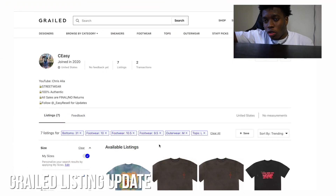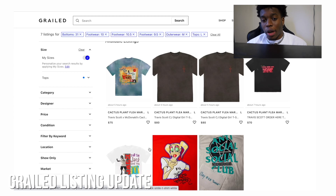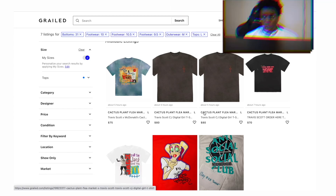So as you guys can see on screen, we're on my page and only about eight of the pieces are actually listed. One was sold — the Dawn Life piece — and the rest are being reviewed: the heat pieces, the Revenge, the Warren Lotus. We got all the Travis merch up. I have the prices a little high because I bought them at high prices, and on top of that Grail takes a 9% fee. Shipping is covered — we'll see how it goes.